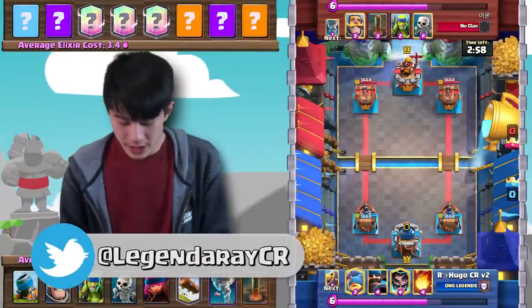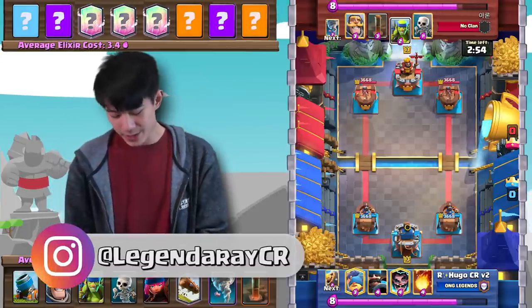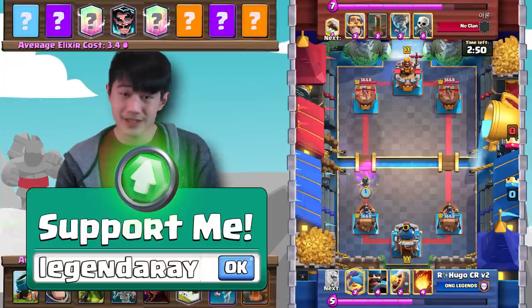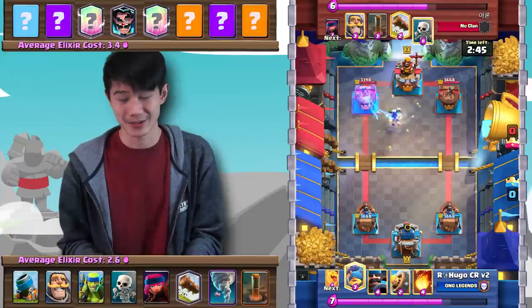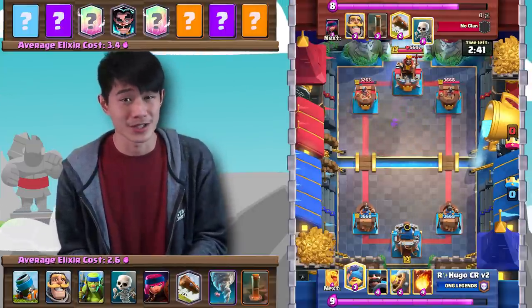Alrighty, so this first match here, he's going to be against Hugo CR and this guy is going to be using Royal Giant Ghosts. This is obviously a very difficult matchup for Mortar because there are just so many tanks, and the Royal Giant is obviously just a really difficult matchup for most Siege players.